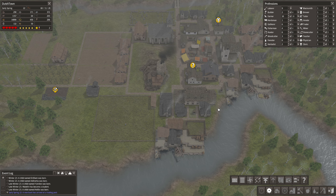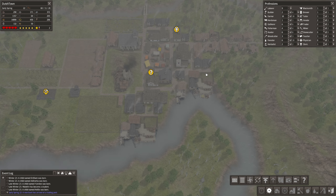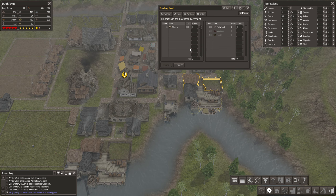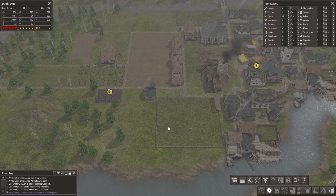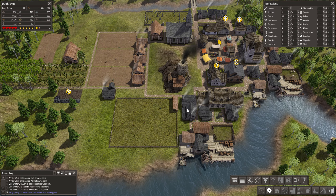Hey everyone, Flying Dutchy here, welcome back to Dutch Town in Banished. We have a trader and the trader is trading sheep, so we are going to get some sheep. How much can I get for 700? Let's get four sheep. There we go, and dismiss. When we have built a pen over here, we will have more sheep.